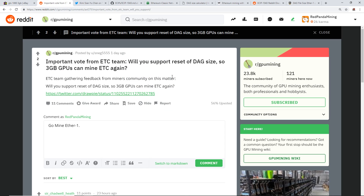In this video, I just found out that there is an important vote from the Ethereum Classic team asking: will you support a reset of the DAG size so that 3GB graphics cards can mine Ethereum Classic again? This shocked me because I have two rigs that are GTX 1060s, 3GB versions, and I am one of the victims of those cards not being able to mine Ethereum Classic.